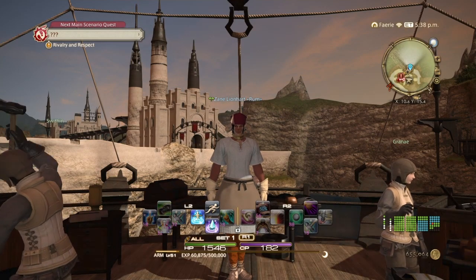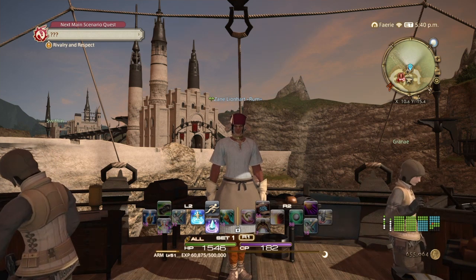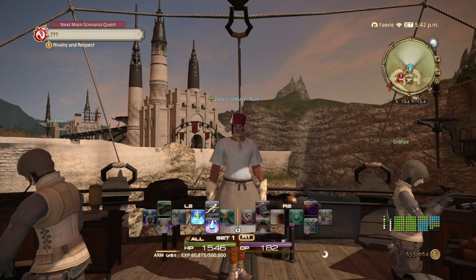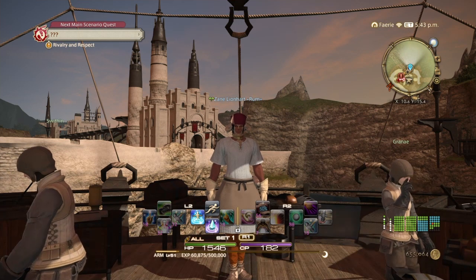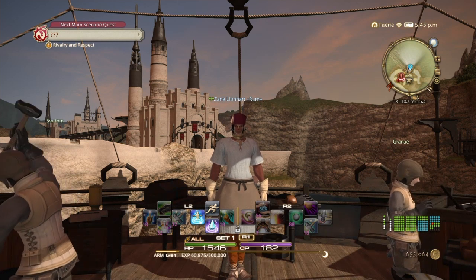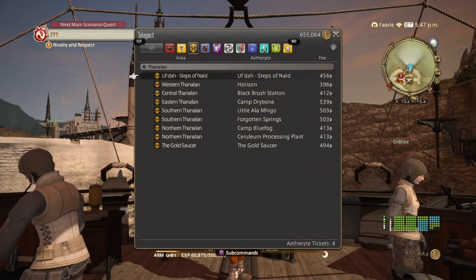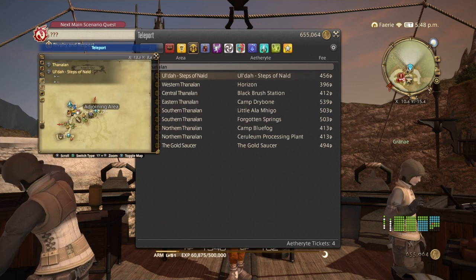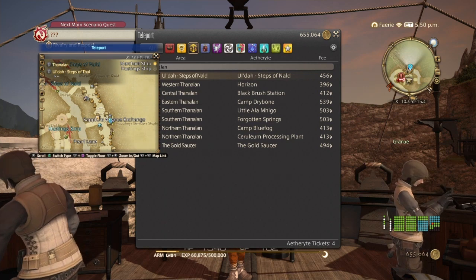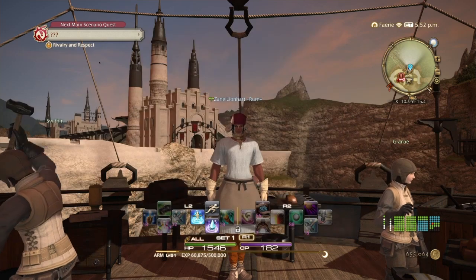Hello everyone, Zane here and welcome to my channel. Hope you're having a great day so far. In this video I'm going to show you guys how to level your Armorer desynthesis from level 1 to 90. In order to unlock desynthesis you need at least one crafter job at level 30, but in order to do it for every job, all jobs need to be at least level 30. You can find the unlock quest in Ul'dah at the Sapphire Exchange, around X 13.9, Y 10.1, and the quest is called Going to Pieces.